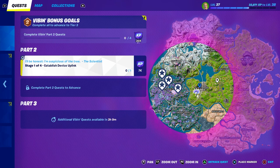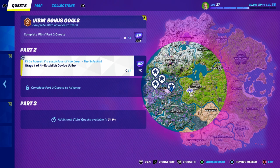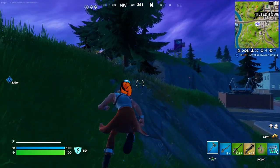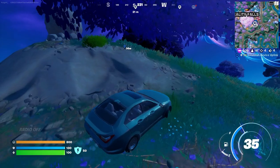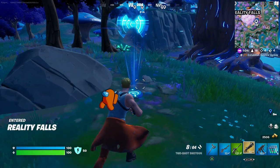We have to establish the visor blink again, and it's pretty close to where we were — we have to go to the east side of the reality tree, or of course the other side, but this one is the closest for me. It has to be somewhere on this hill. Let's see if I can find it. There we go, just passed it.